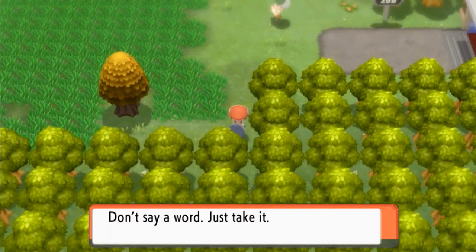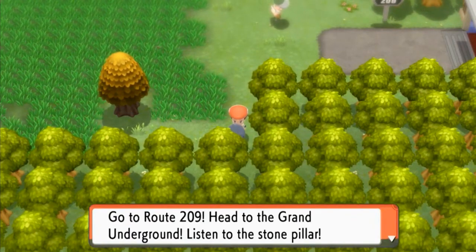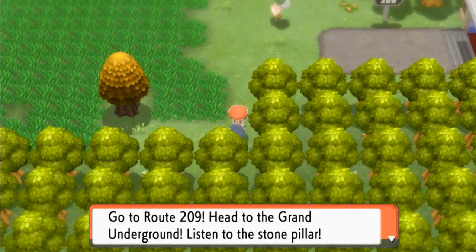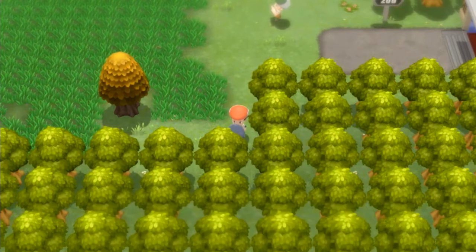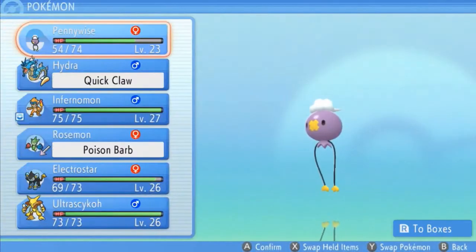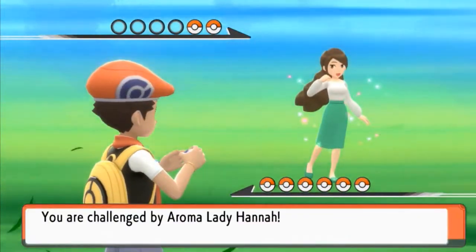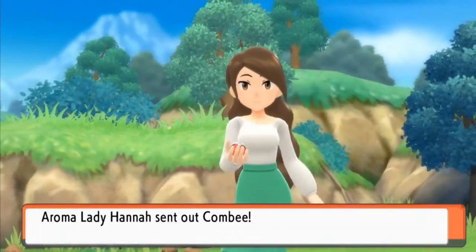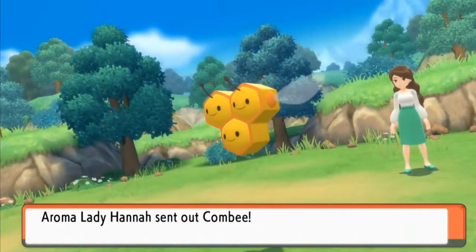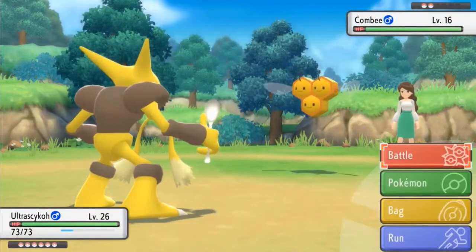We get ourselves an Odd Keystone. You guys probably already know there's the Grand Underground — go to the stone pillar, talk to spelunkers, and all that. Good old Draven does not always follow the directions, but we'll keep that in mind. Let's switch out our Pokemon, go with Ultra Psycho, and start wrecking people — taking their souls to the shadow realm.